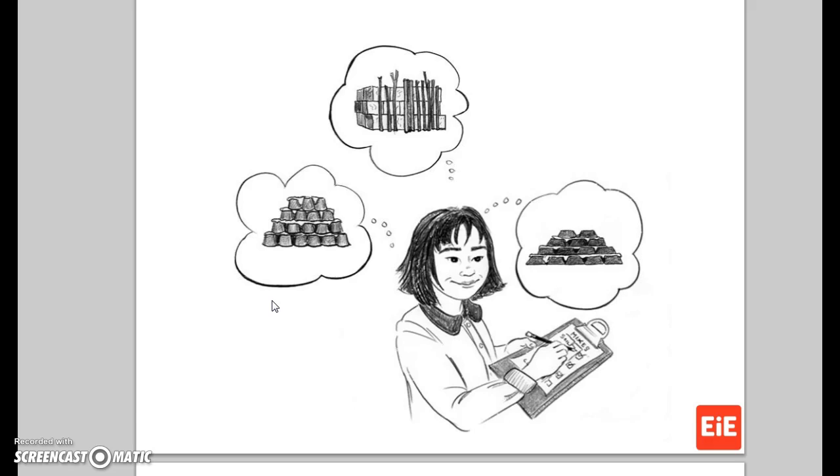Soon they had rows of miniature walls baking in the sun. "I think my grandfather would be proud of us," Yi Min said. "We experimented with materials. Next we can test the mortars to see which one makes the strongest walls." Chen smiled. "This must have been what it was like to work for one of the great emperors," Yi Min thought. She couldn't wait to begin building their wall.